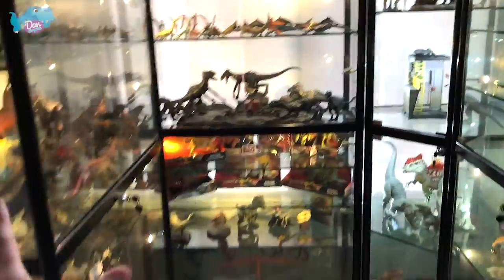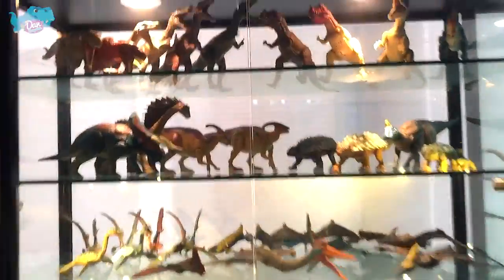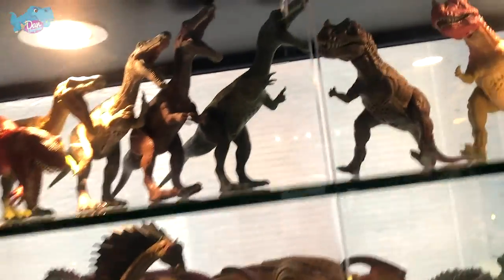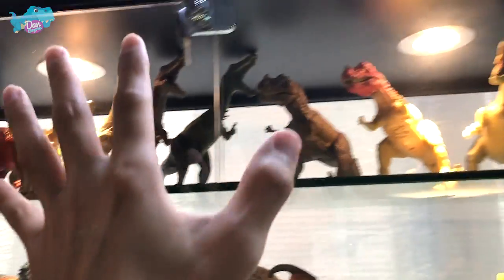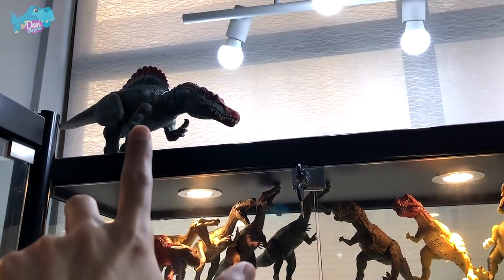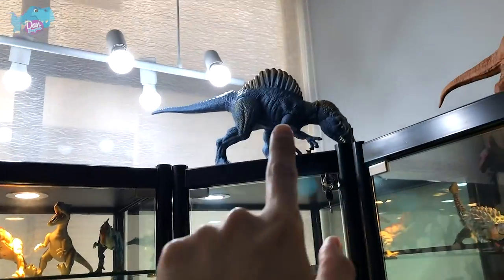Moving on to the second shelf, which is right in the middle. We have another row of carnivores — Metriacanthosaurus, different Baryonyx, Ceratosaurus, Allosaurus, and another Allosaurus from Jurassic Park. On top you can see a Spinosaurus all by herself, and another one at the top.